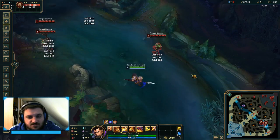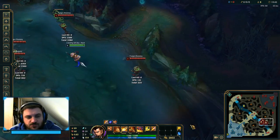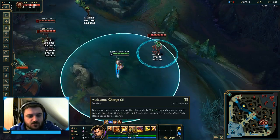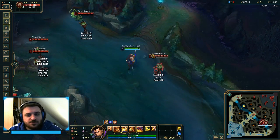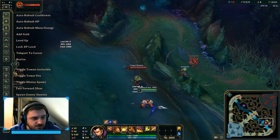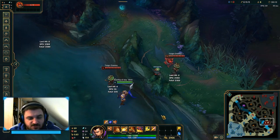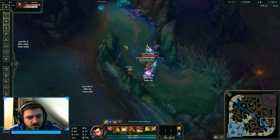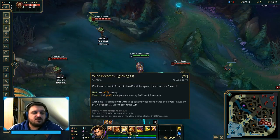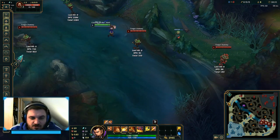Whenever you gank a lane — say you come from mid and spot somebody in the river — charge on them immediately if you know they have no flash. Otherwise, hold your gap closer, bait out their flash, and then charge over a wall. Always make sure not to waste your gap closer, because enemies will walk away or flash over walls, forcing you to waste your own flash or miss the kill entirely.